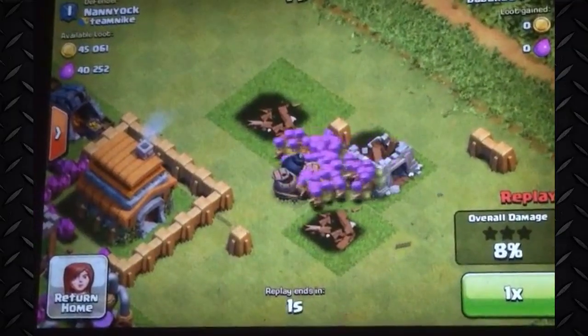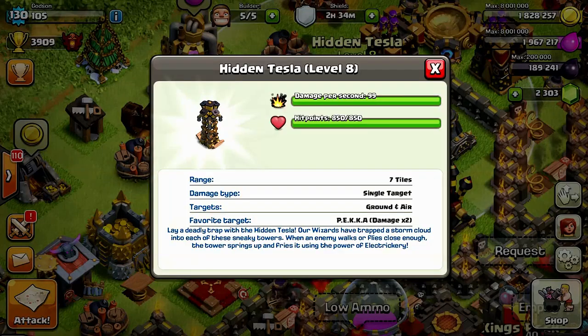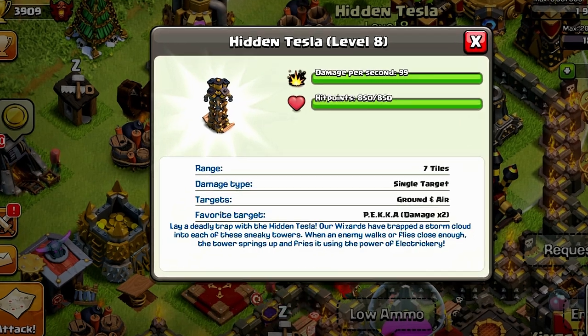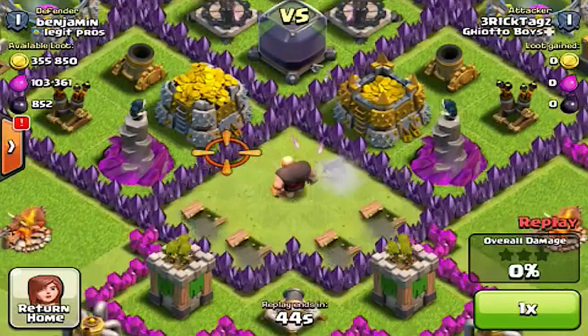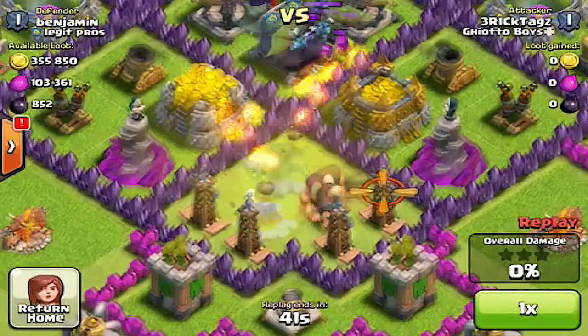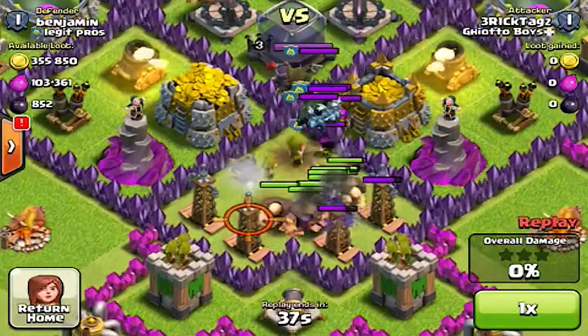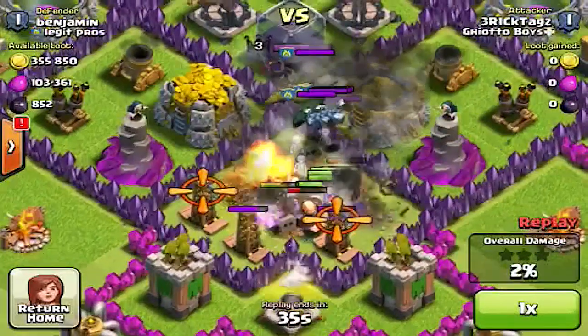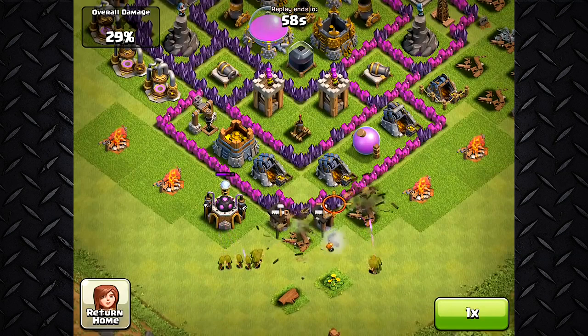Now that the mega bomb does heavier damage on troops like hog riders, it balances out the gameplay. That's why the mega bomb is my number two spot. Coming in at number one, it's the hidden tesla. I know what you guys are saying — this isn't a trap, it's a weapon. But it says it is a trap, and it serves like a trap, so I'll treat it like one for my top fives. The hidden tesla is invisible and pops out just like any trap when enemies go near it.